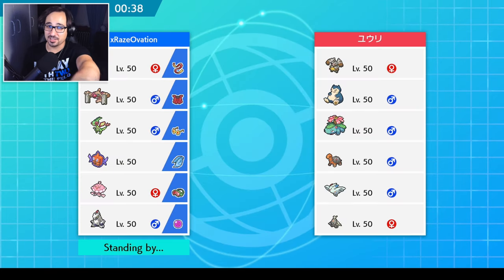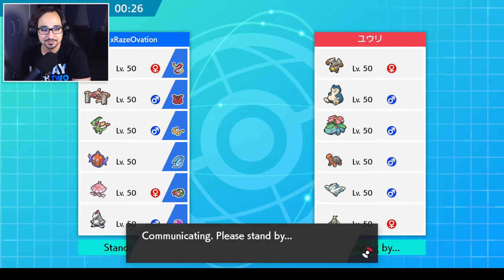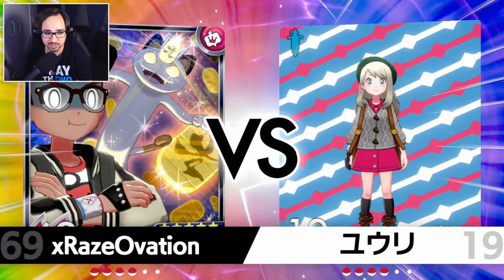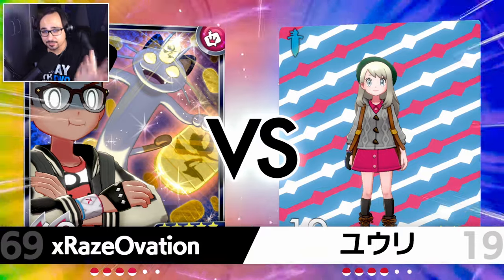If you guys are excited for Flygon and Abomasnow, remember to hit the like button down below and subscribe — we are so darn close to a thousand subscribers. I'm also interested in those safety goggles, which probably could have done well here for people trying to sleep the trick room setter. I'm assuming Jellicent is the trick room setter. Also, if you want the rental code for this team, it'll be at the end of the video.